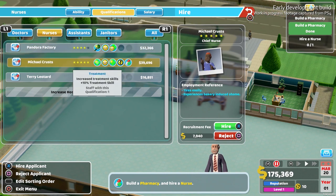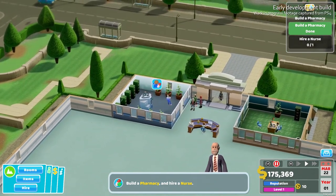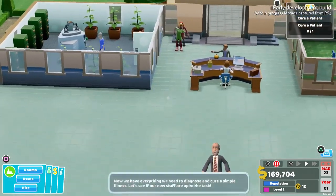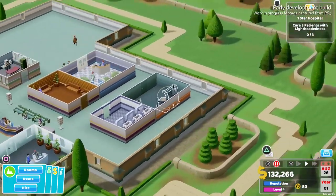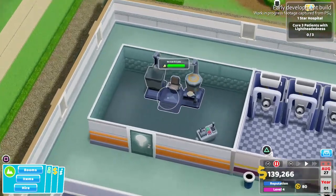There is still a cursor if you want to use it though, and it comes in especially handy for browsing through the different skills of potential hirees. It loiters in the middle of the screen, allowing you to select individual items or employees within its world. It's surprisingly unobtrusive and just relies on you manoeuvring the camera to wherever or whatever you want to highlight. Otherwise, it's the same brilliant Two Point Hospital.